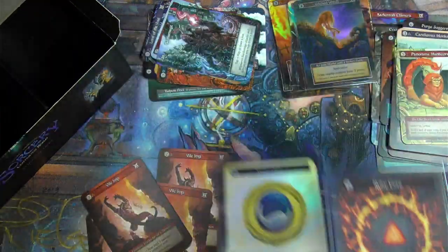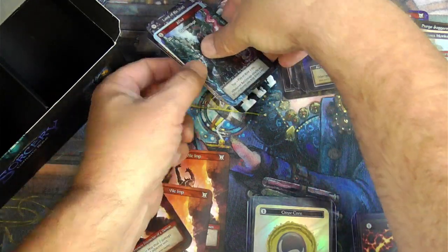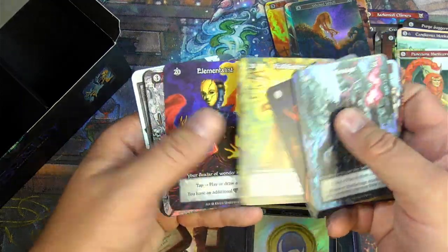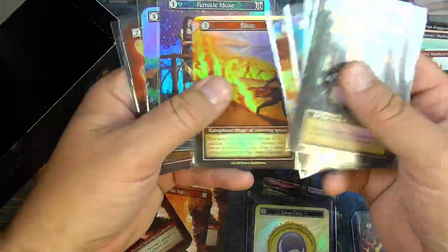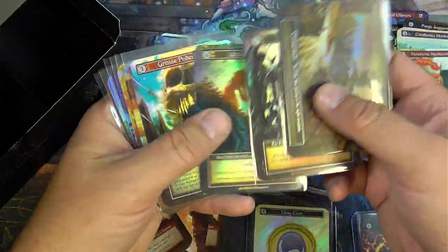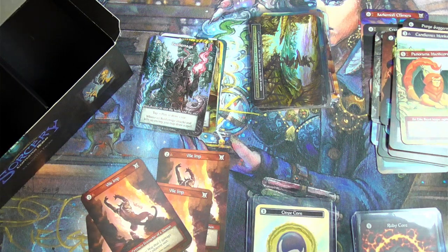That is it. Alright — still a very, very good box. Foil Onyx Core, regular Ruby Core, got a few of the avatars, some uniques, and some foil elites. My Onyx Core I think was my only foil unique, and I will sure take that. Four elite foils — so pretty good right there. Alright, that's that — another box of Sorcery, done and done. Thanks for watching, you guys, have a good one.